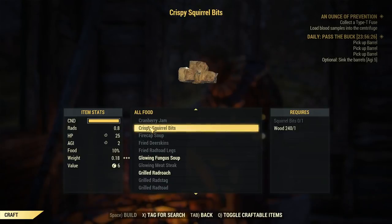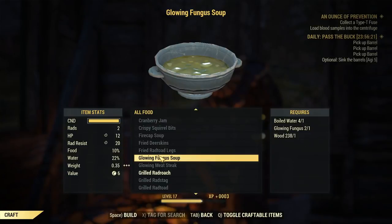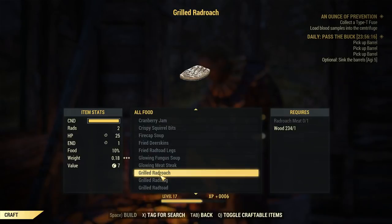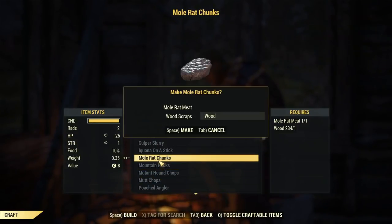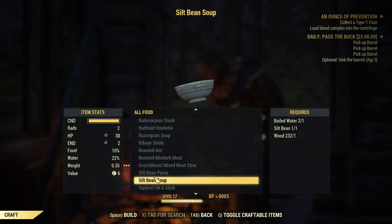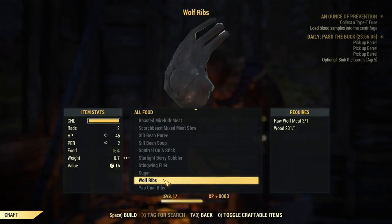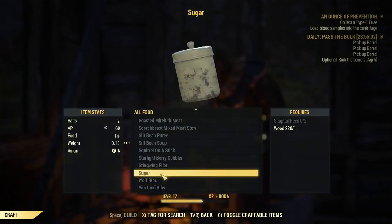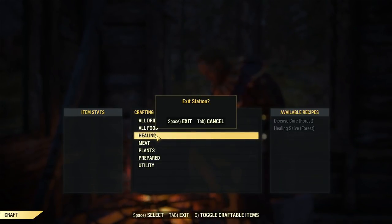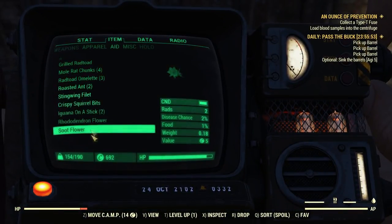As far as food goes — glowing fungus soup, grilled rad roach — sounds disgusting. Silt bean soup, and wolf ribs. Man, that's a lot of food I'm carrying around with me. So right now my weight is 154 out of 190 — still a lot. But a lot of it, I'm sure, is because of all this aid that I'm carrying around.